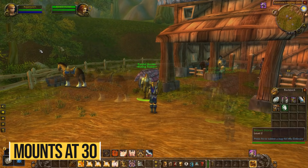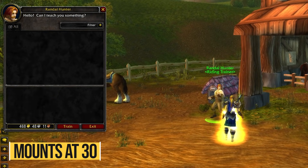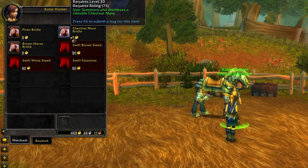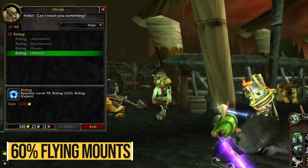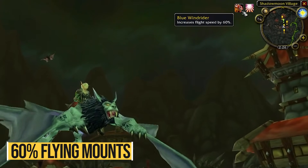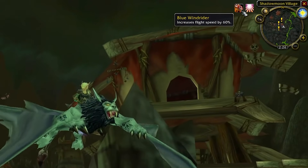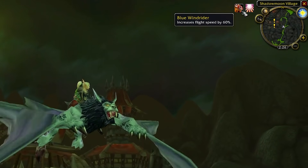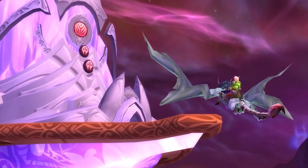Speaking of mounts, in Burning Crusade you can buy your first mount at level 30 instead of 40, and it costs a little bit less. So if you're leveling a new character, remember to hop by your mount trainer at level 30. Once you get to level 70 you can buy your first flying mount. Note that the base flying mount — the blue one — only goes at 60% speed, meaning that in a straight line your ground mount is faster. But you should still get the 60% flying mount as it unlocks a lot of content, like inaccessible farming spots and the dungeons in Netherstorm.